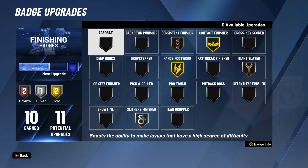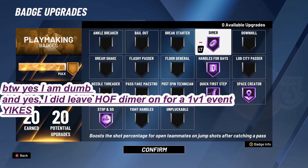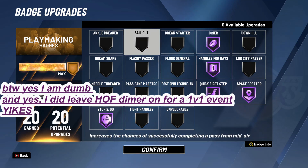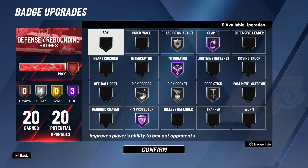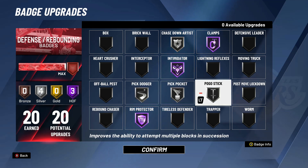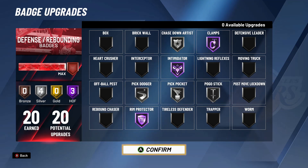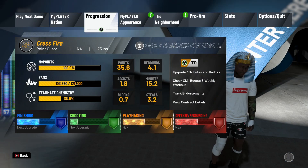Finishing — I'm one away, so we'll probably get that this video. We've maxed out playmaking. These are the badges we're running — of course it's different for 1v1 because you don't have Floor General, you don't have Bailout, all that stuff. Defensively we've got Chase Down Artist, Clamps, Intimidator — I went Silver in all these so I get animations. Silver Pogo Stick too, I really needed that, and Hall of Fame Rim Protector because a lot of people are going to be slashing.